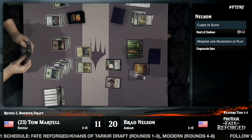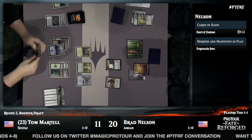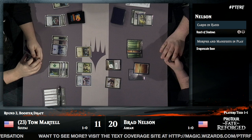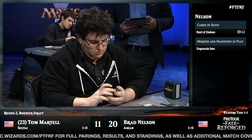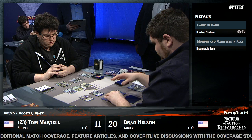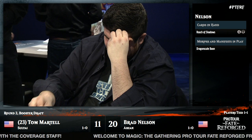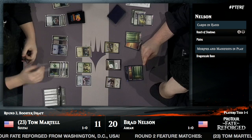Tom has a Disdainful Stroke for Brad's next big play. He adds one threat to the board at a time and holds up his counterspell. He also has an Icefeather Aven to mess up Brad's math later — two chances to stop Brad from slipping through a big threat. Anafenza the Foremost comes down at three mana — that gets countered by the Disdainful Stroke. We may see Brad try to set up a turn where he Reach of Shadows a blocker and attacks with Anafenza, getting +1/+1 counters on creatures. But Tom is ready with the Disdainful Stroke and won't put his shields down.